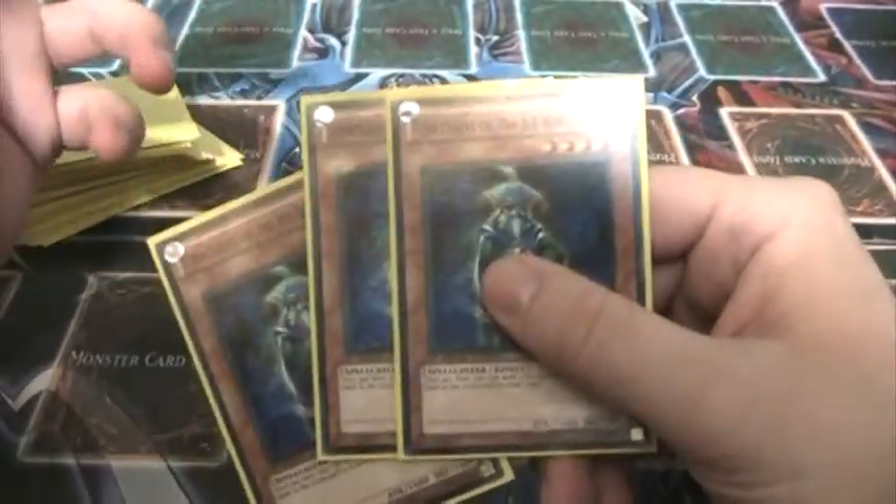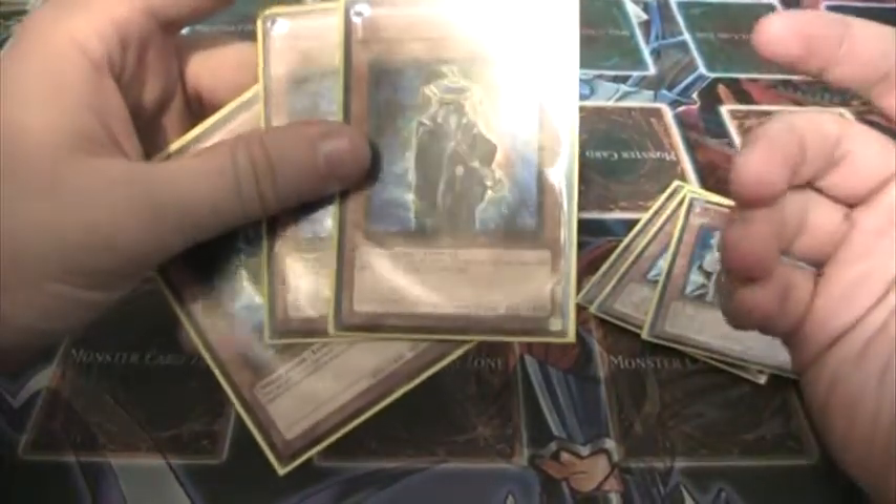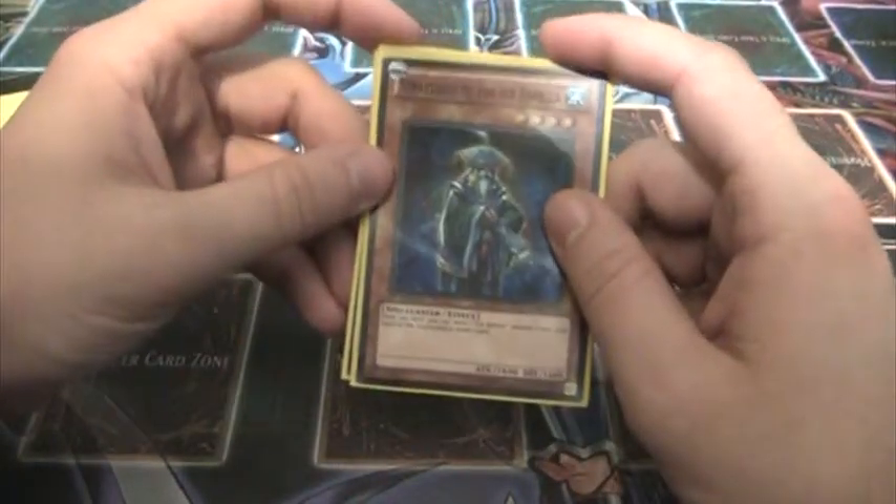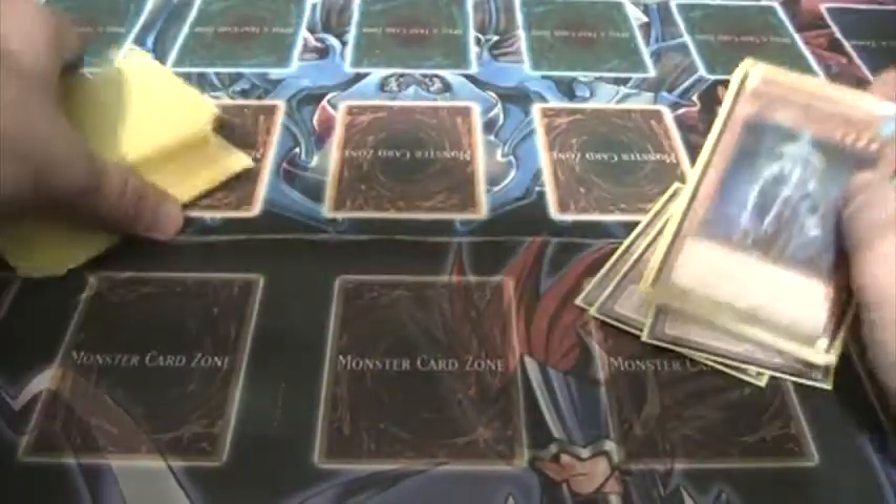Next we have my favorite Ice Barrier card, Strategist, in 3. Strategist is level 4, a 1600 beater, and you can discard another Ice Barrier monster to draw. He's very important in the deck for getting the deck going, speeding it up, and pitching things to the grave.